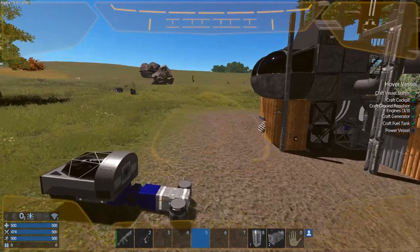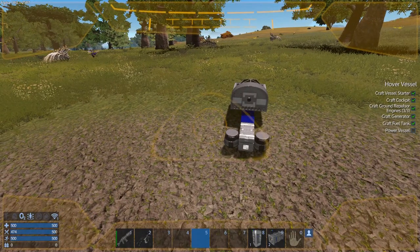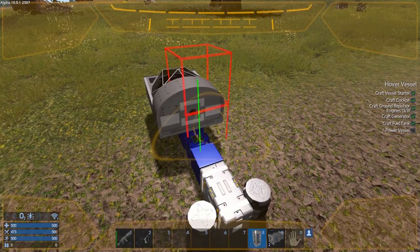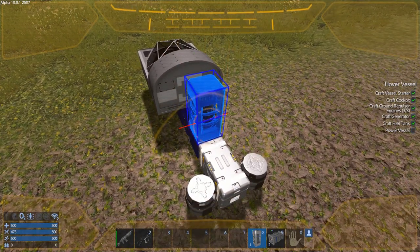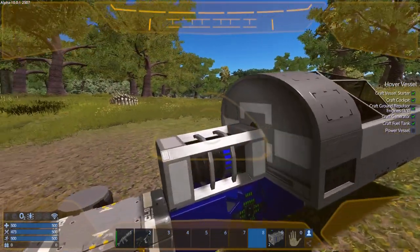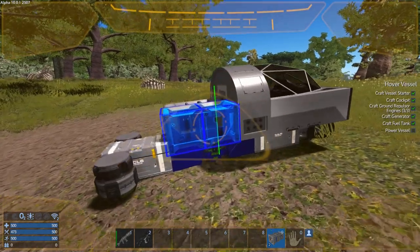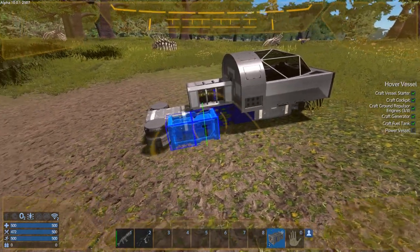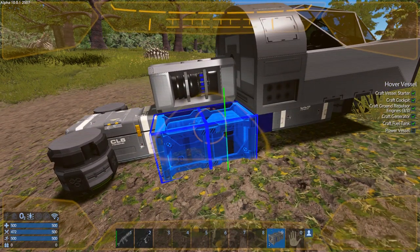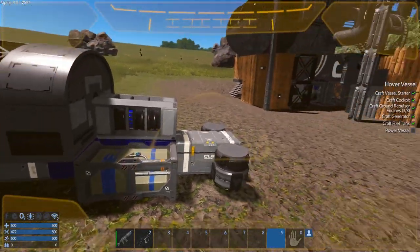I don't want to screw up placing this because I don't have a multi-tool so I can't retrieve the blocks if I do screw up. Next up I usually do the generator — we're just gonna lay this down right there, and then I put the fuel tanks to either side. I know it's a ticking time bomb but it'll be all right.